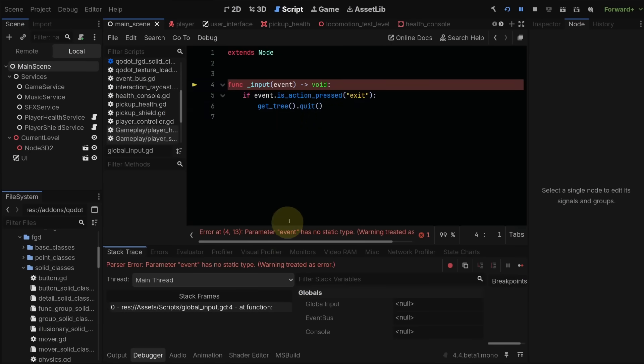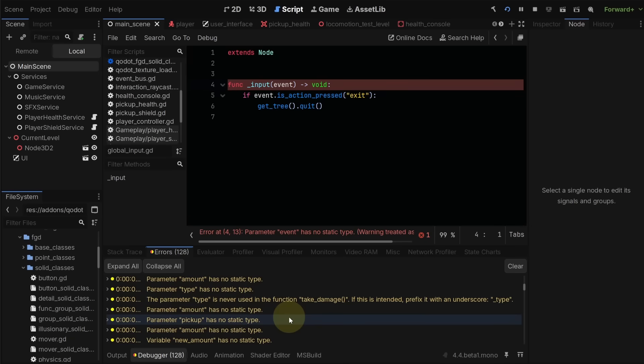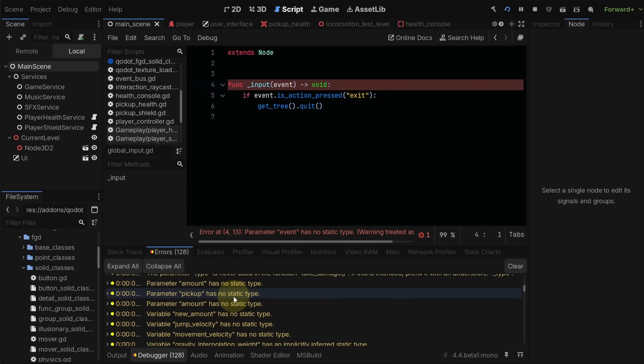Why do you do this, you ask? Well, static type code is faster. It gives you autocompletes when scripting, and it will create less errors in the long run because you're checking for proper variable typing when you code. I will say, though, that if you haven't done static typing in a project that you've worked on for a while, it's going to take a hot minute to fix all of the warnings and errors. So be prepared.